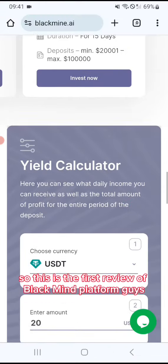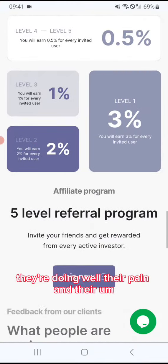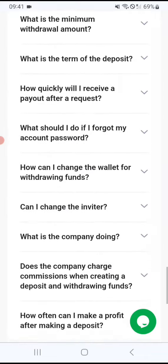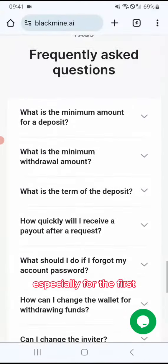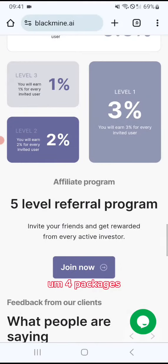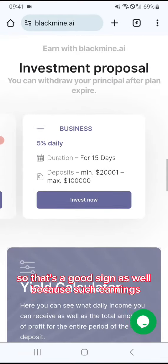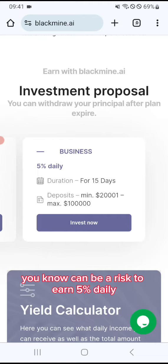So this is the first review of the Black Mine platform, guys. As you can see here, they're doing well, they're paying, and they're providing stable returns, especially for the first four packages. The 5% package is for 15 days, so that's a good sign as well.